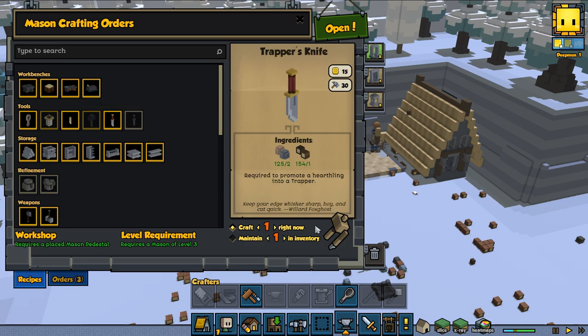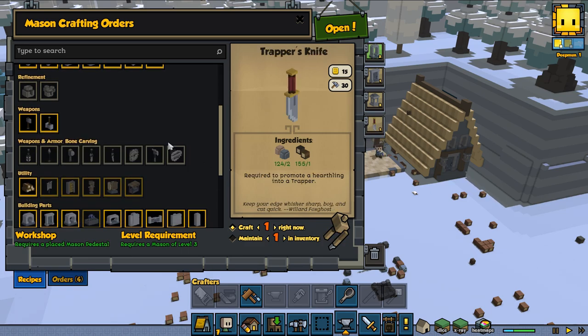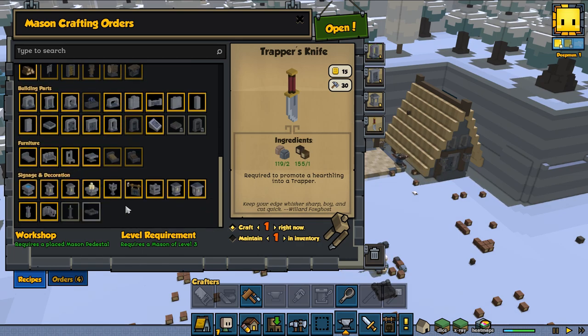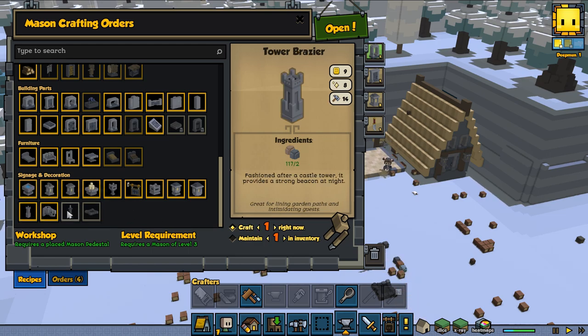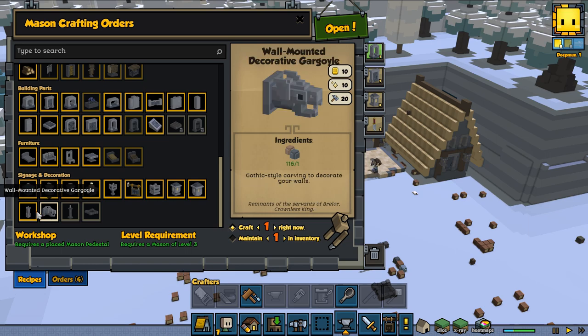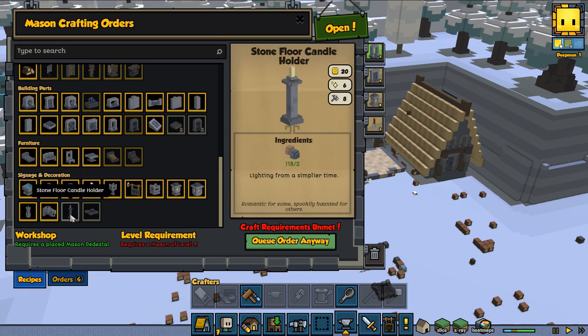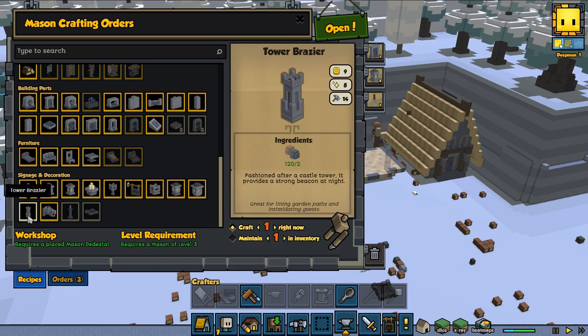Now we need to make ourselves a trapper and for a trapper we need a trapper knife — we can make one of those. We're going to make stuff that's going to make us money. That one is 10, that one is nine, and those are 20 but only cost two stones — so that's a major profit.